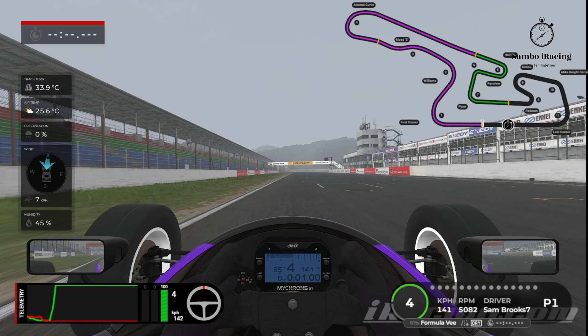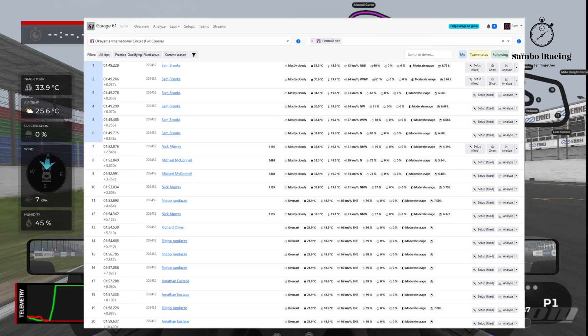Just before we start, I want to mention a few things. The weather widget from Racelabs was updated after last week — they listened to the feedback. Now when the arrow points towards the car, that means the wind is coming into the front of the car, into my face, exactly as you'd expect. I also ran about half a dozen laps, which I'll put on screen now. This is from Garage61 — practice laps, non-race laps, with a fixed setup from this season so far.